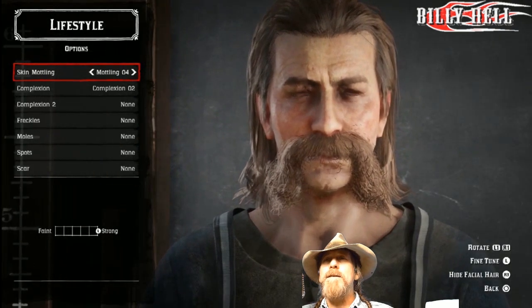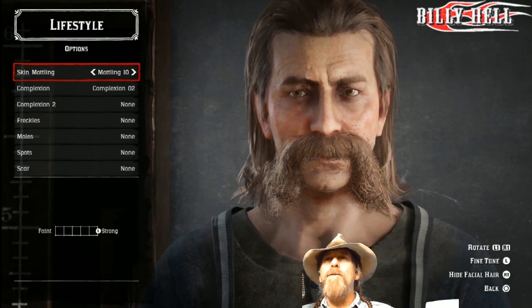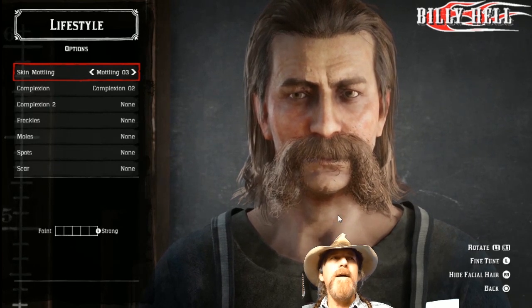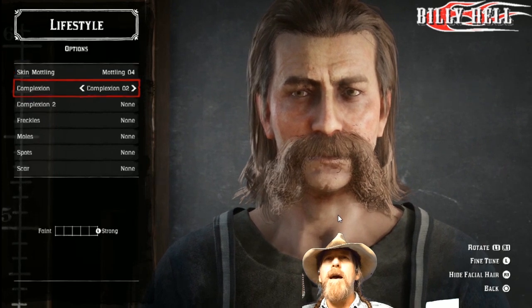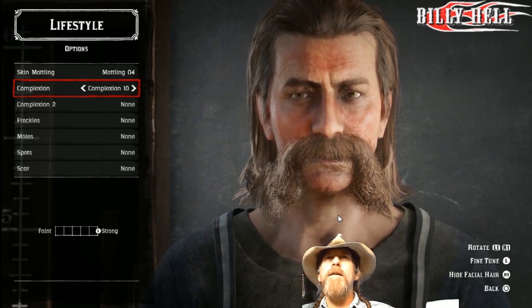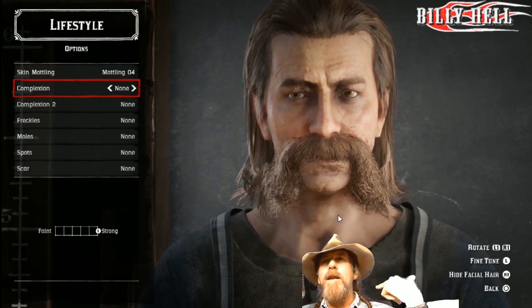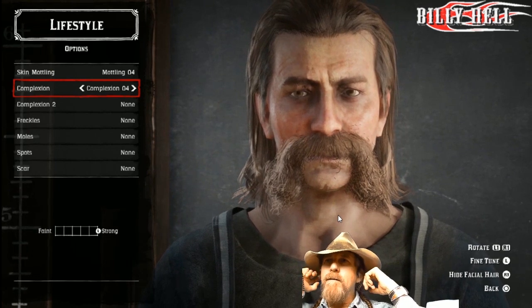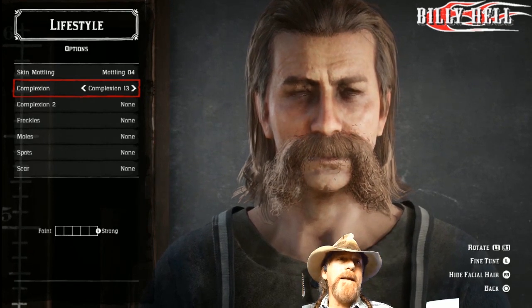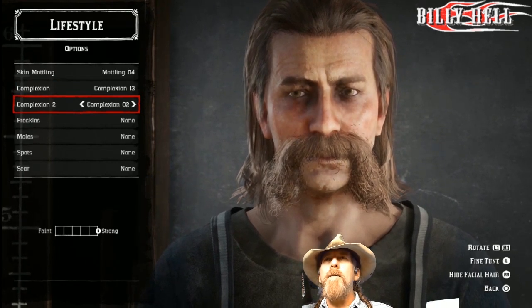Now we're going to look at lifestyle — I skipped this in the other video too. You can do skin modeling and complexion, so you can really add some texture to your character. I didn't see an eye color option — I realized that after I got out. Here's a secondary complexion: there's skin modeling, then there's complexion, so you could have red cheeks, red nose, or red forehead. I didn't see the red neck option, which should be on there. And then there's a secondary complexion you could put on top of that.